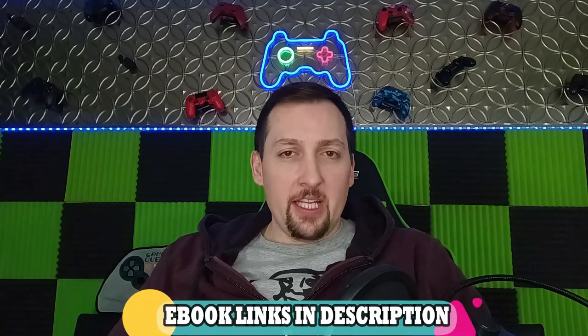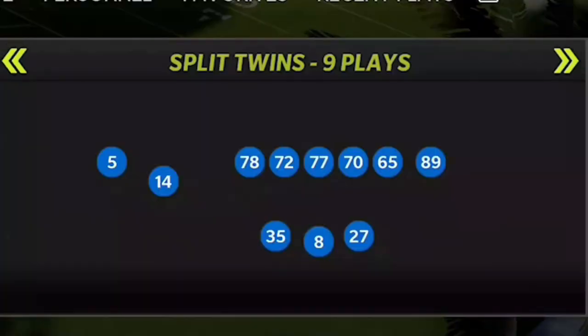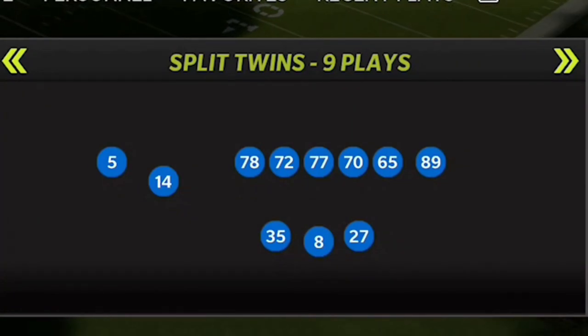Welcome back, money team. This is Mad Money. Today we're going over a very glitchy offense in one of my favorite offensive playbooks, the Baltimore Ravens. You're going to need a mobile quarterback to run this efficiently. I'm not just going to show you the run plays — I'm going to show you the full offense: run plays, passing plays, an entire offense. The offense is out of the Gun Split Twins.